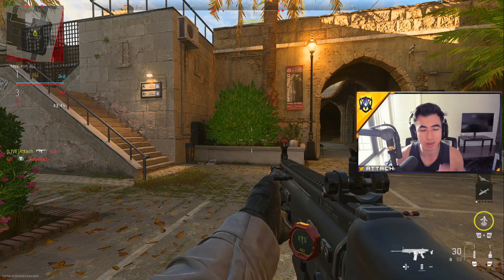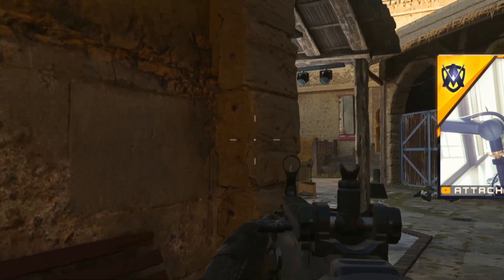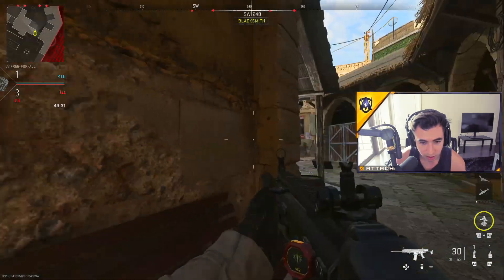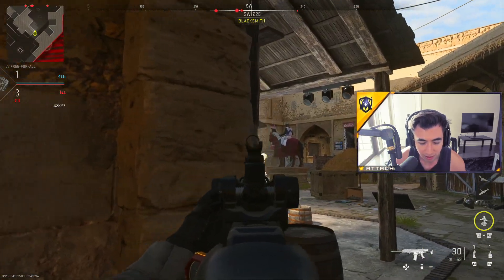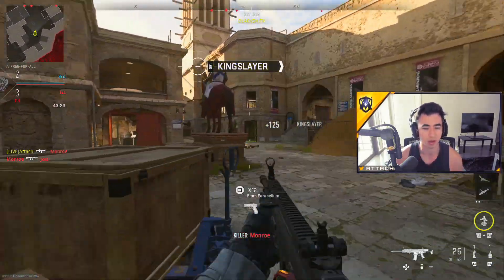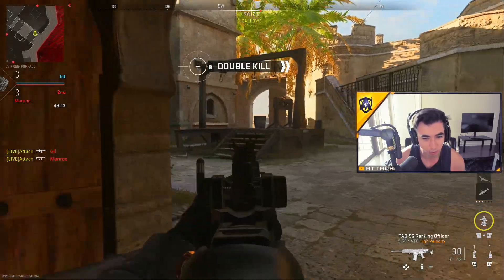When I get a new controller, I test at zero and then slowly increase until the stick drift stops — and that's what you should do too. One of the most important things in the game is where you are looking — your crosshair placement. Let's say I know this is a popular spot in the closed hallway. I'll be ready for that gunfight by pre-aiming — don't come around the corner then turn to look. Come around already looking and pre-aimed, ready to go.